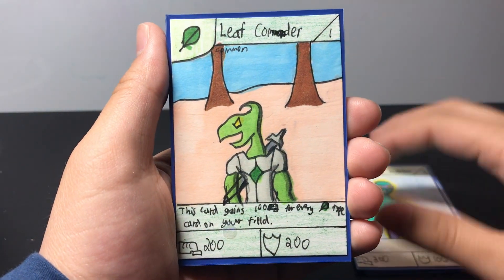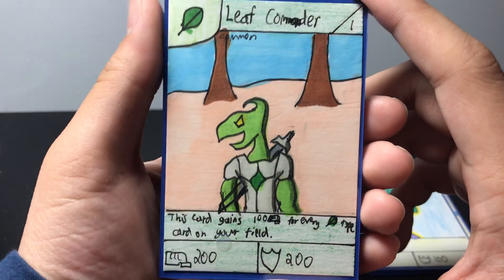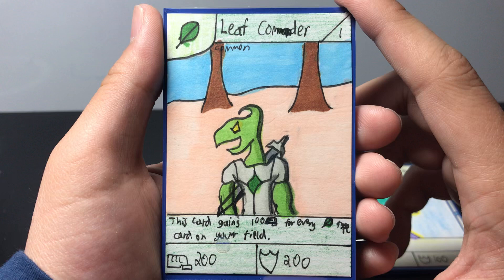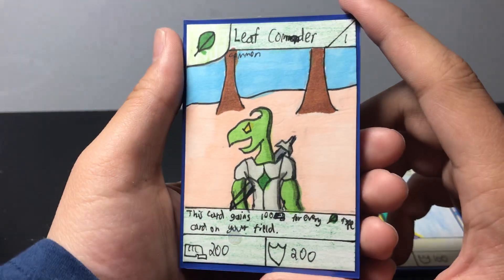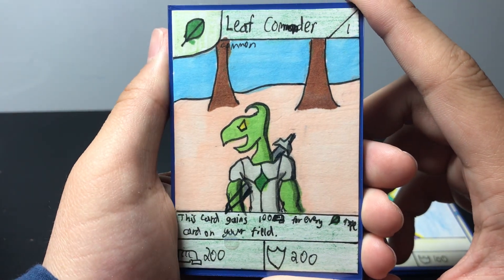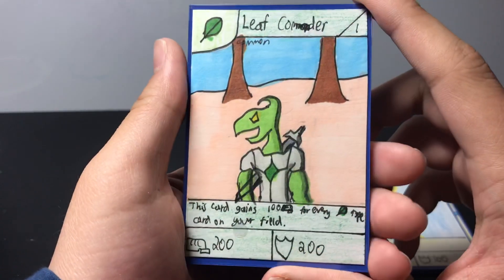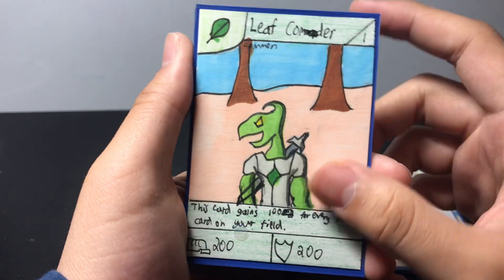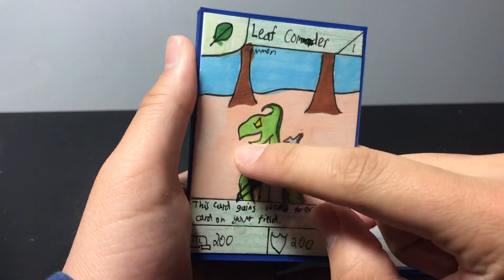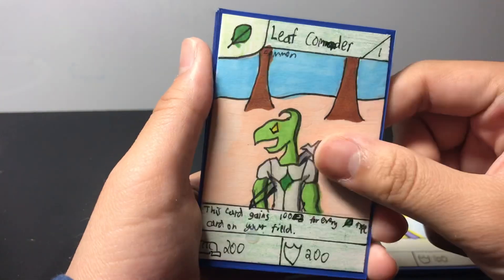Then we have Leaf Commander. I was debating what the name of this card would be, but in the end I decided to go with Leaf Commander. It's a stage 1 common card, and this card gains 100 power for every leaf type or grass type card on your field. It works together with the grass types unifying and working together as a team to build up their strength and defeat their opponents. He has 200 power and 200 defense. When I was drawing him, I was originally drawing a dragon-looking card, but then in the end I decided to make him a lizard, and instead of making a cool horn going back, I made it curled at the end, and I think they look pretty good.